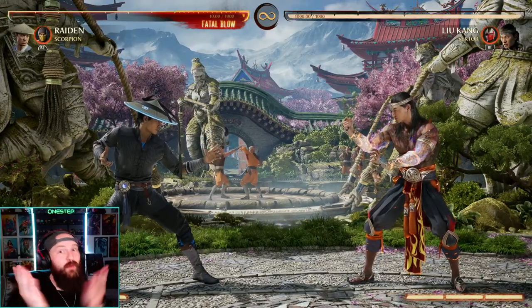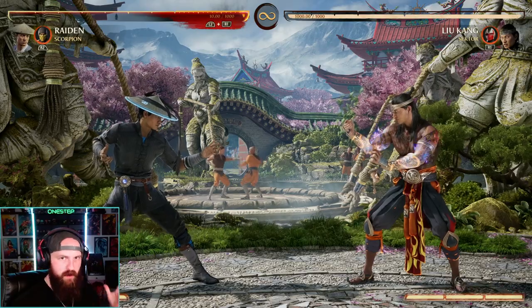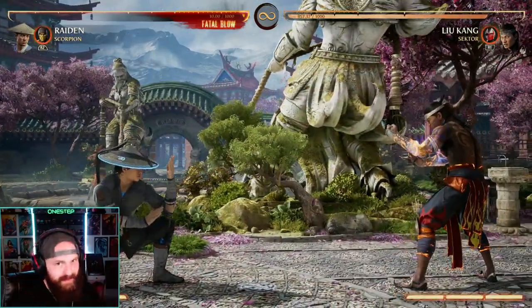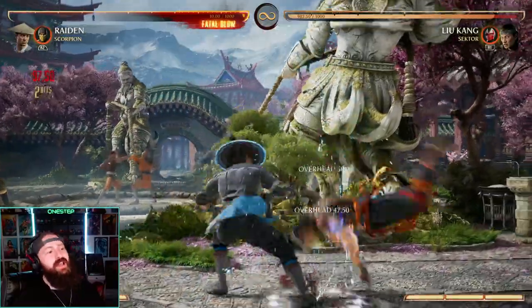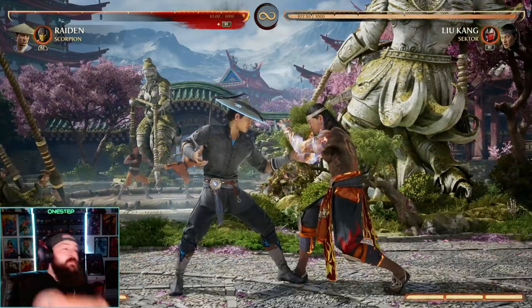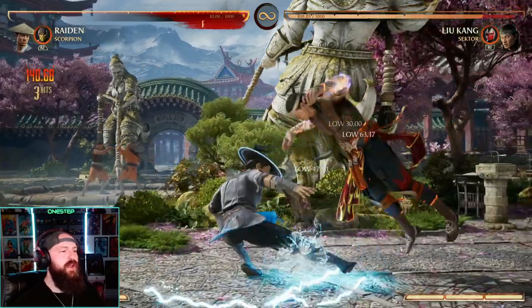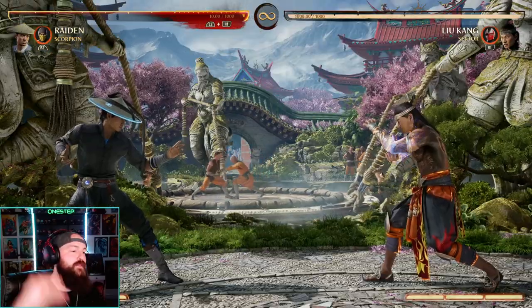Once you've found a character, look for their overheads and lows, because those are going to open your opponent up for combos. For Raiden, we have our overhead with the 4-3-4 string. If our opponent is crouch blocking and we throw in the overhead option, that's going to hit and we can do our combo. Vice versa, if we try that while they're blocking high, it won't hit and we'll get punished. So understand your character's overheads and lows.